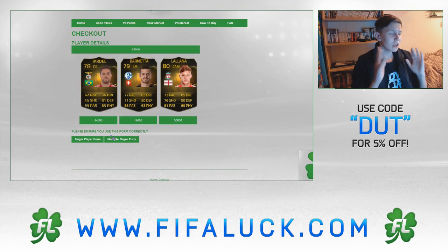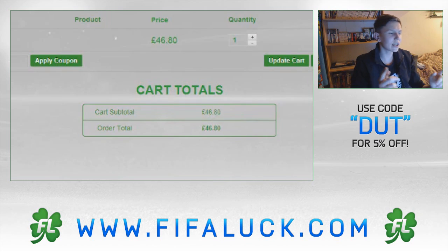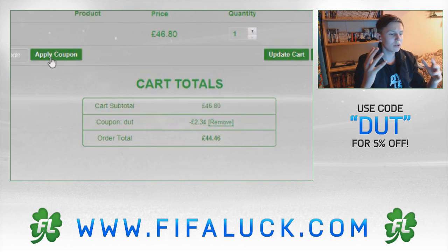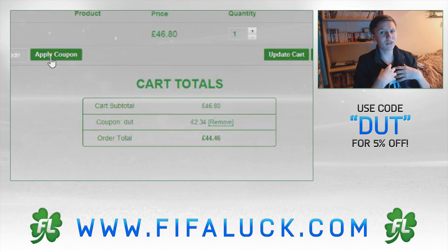We're going to be opening two more. If I get one worth less than this, I'm going to be mad. We're back at the checkout for the second pack — you need to be using the discount code DUTH at checkout. It's a discount and I need to save money at these times of FIFA. Price capping has just been tough on all of us.